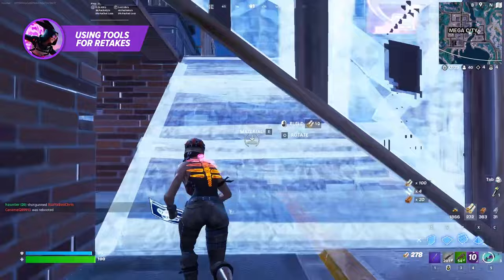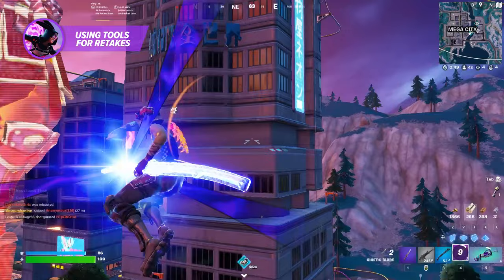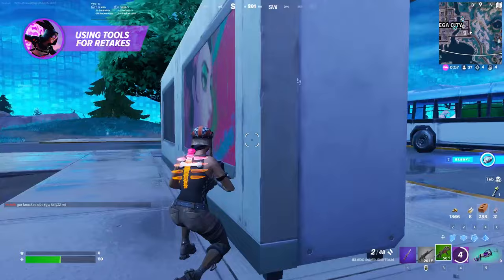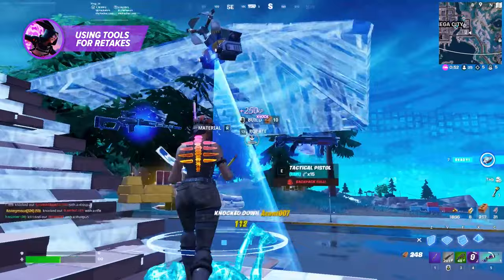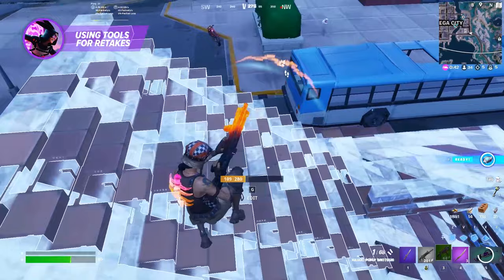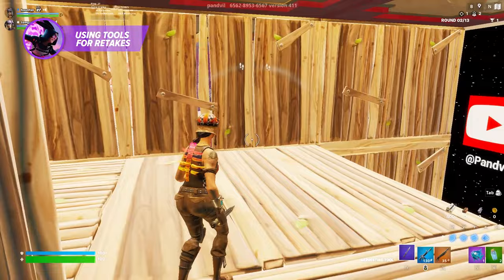Every noob forgets this vital piece of advice: building, retakes, and piece control also require you to combine your techniques with the current loot pool. The kinetic sword is fantastic for dashing upwards and instantly getting above your opponent. Launch pads can also be found in stationary positions around the island and give you the liftoff you need to get to a better position. Also, keep in mind that while building up is a race to the top, you can also attempt to bring your opponent down to your level by breaking their builds. Fortnite players are not perfect, and a weak link might pop up from time to time, allowing you to clear some of the progress they've made.